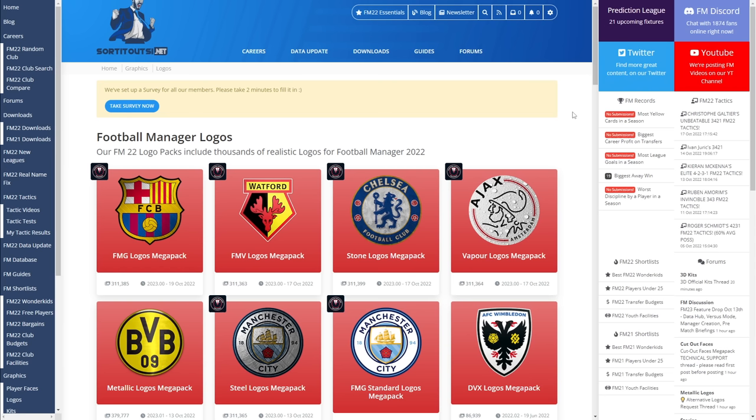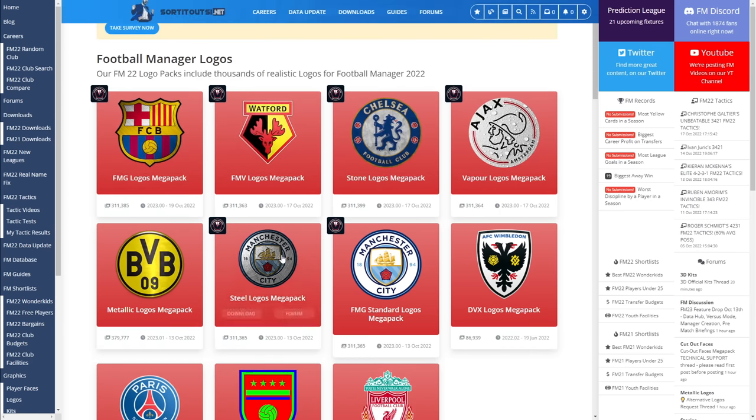Much like face packs, which I have already done a video on - you can find a link for that down in the description in a playlist of all custom Football Manager graphics - logo packs do come in all kinds of different shapes and sizes. Whilst I choose to use the TCM logos, there are other packs out there. Over on sortitoutsi.net you can see there are various different versions. Pick out the logo pack that you want to use, download it, and then you're ready for the next step.